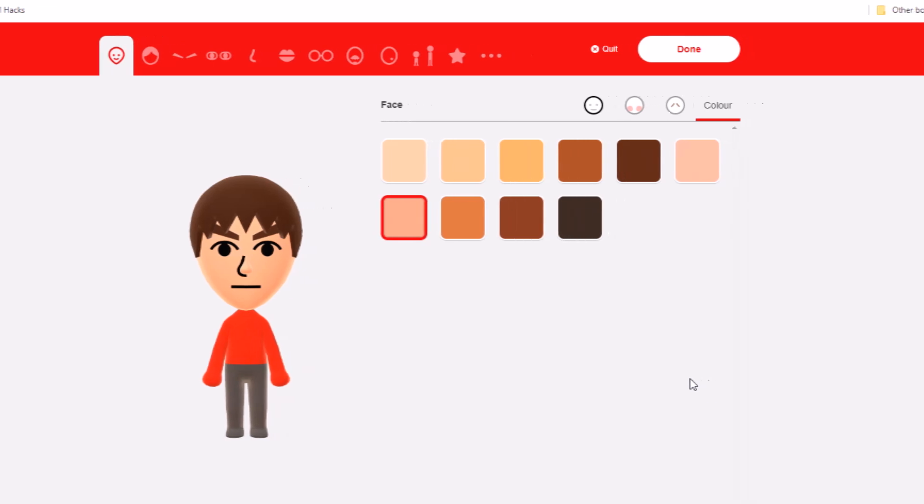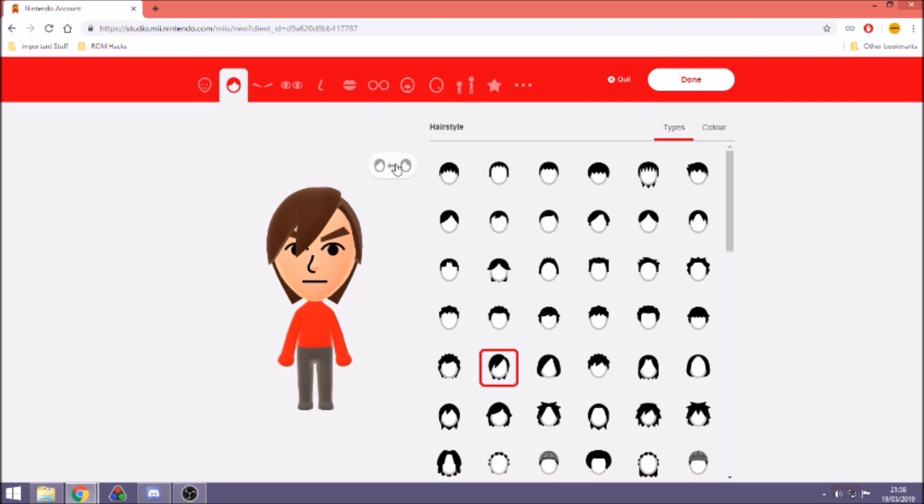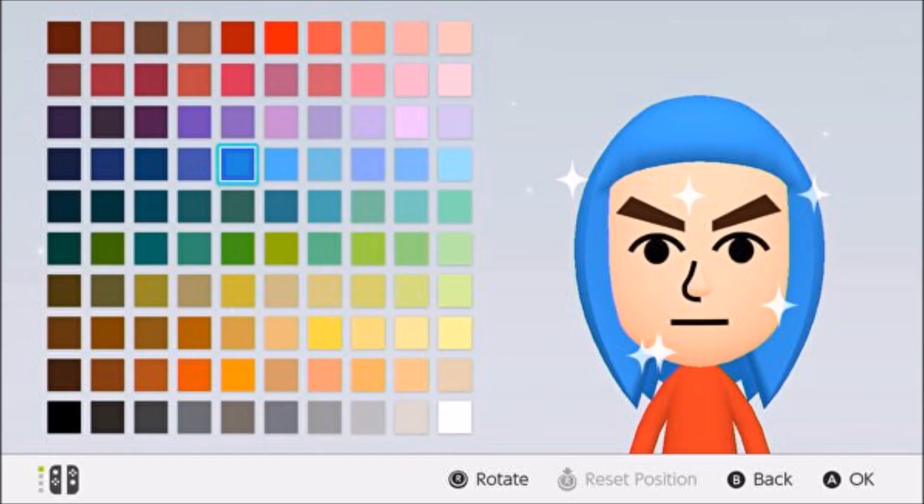There are 132 hairstyles, but 47 of those can be reversed — meaning you can have the hair be bigger on one side or the other — so in total we're multiplying by 179 hairstyles. There are also 100 hair colours, so we're multiplying by 100, adding 2 more zeros to the end of that number.